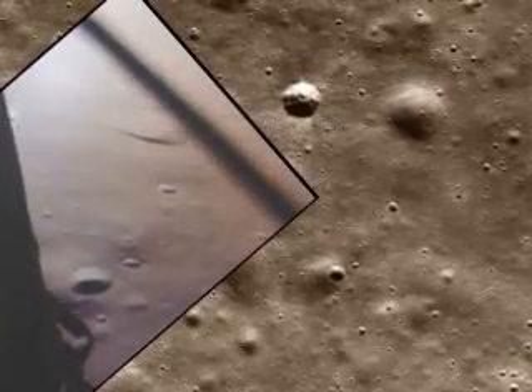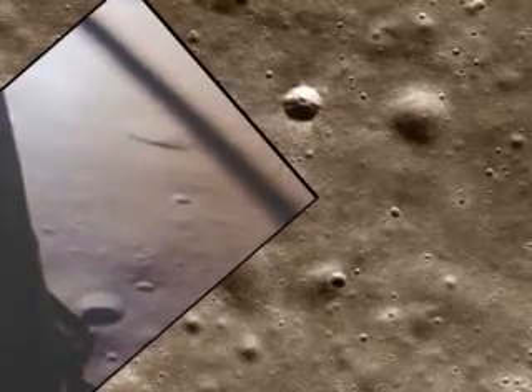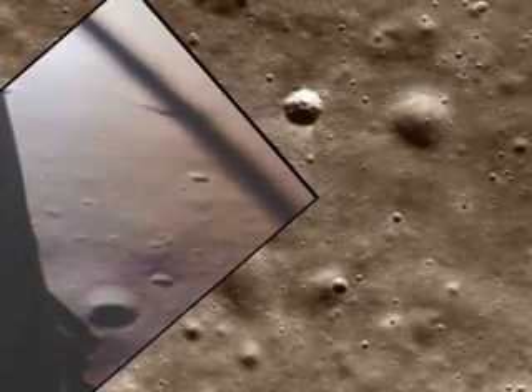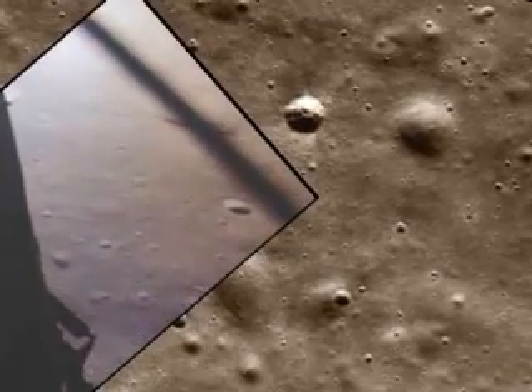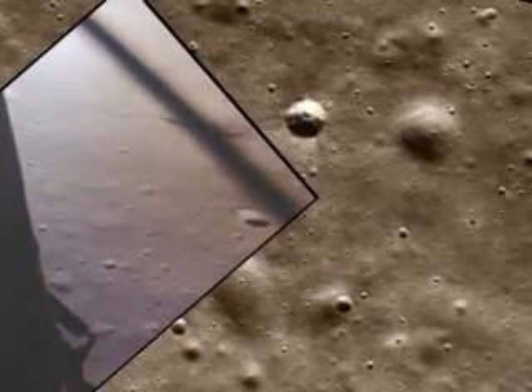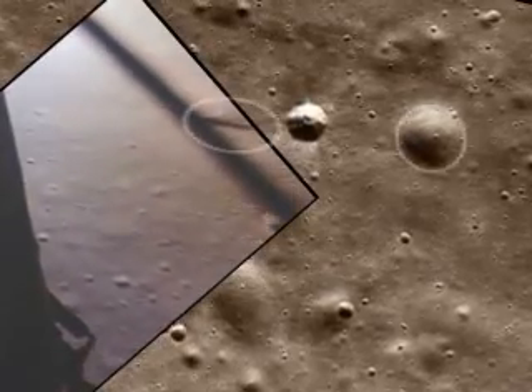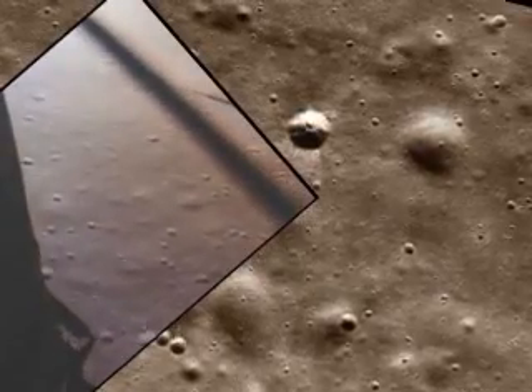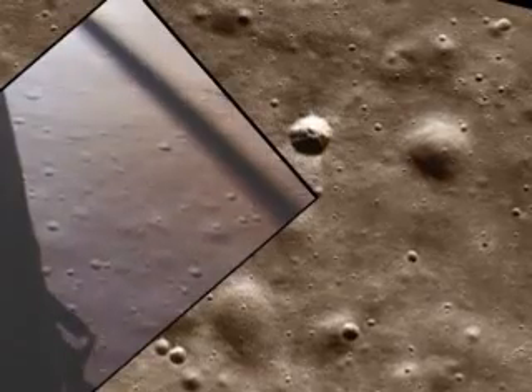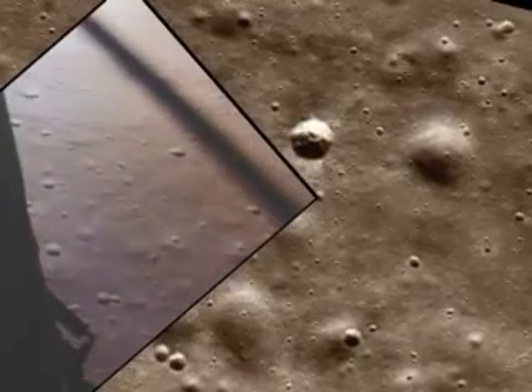Eagle looking great, you're go. Altitude 1600. 1400 feet, still looking very good. Roger. 1202, we copy it. 35 degrees, 35 degrees, 750.